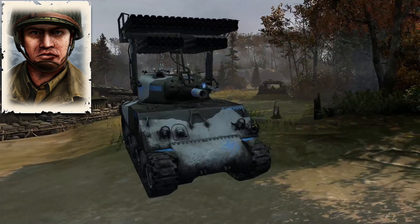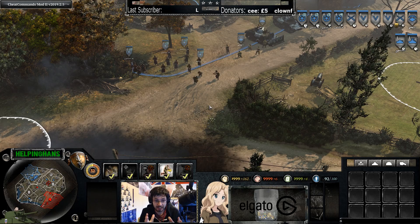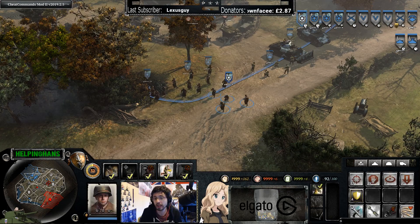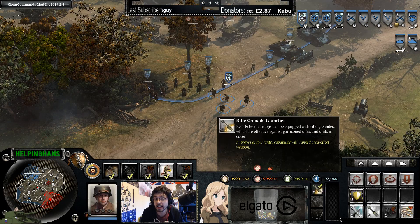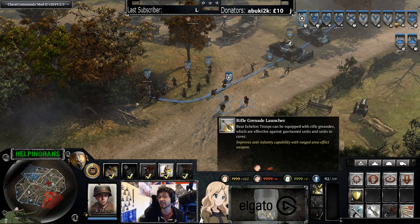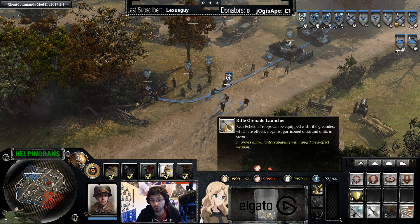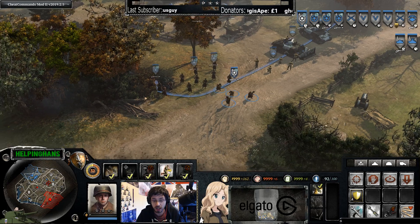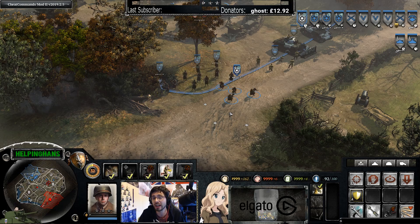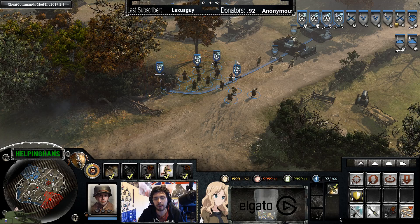Without further ado, let's get into it. Urban Assault Company — here we go. We've got four rear echelons, all upgraded with the rifle grenade. The rifle grenade costs 60 munitions and has no CP requirement, so as soon as you have 60 munitions you can get it straight away with no tech required. Your first 60 munitions would go straight into this upgrade on your echelons.